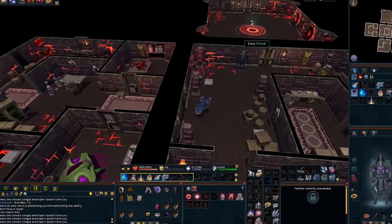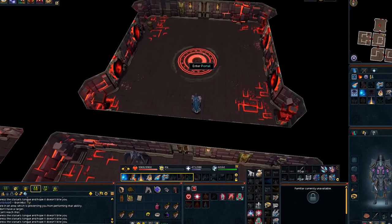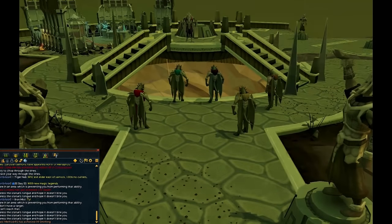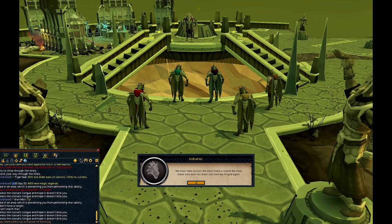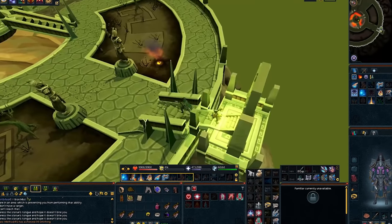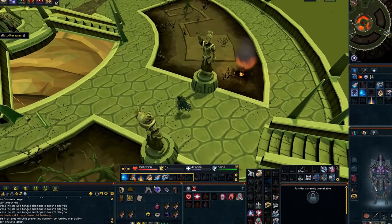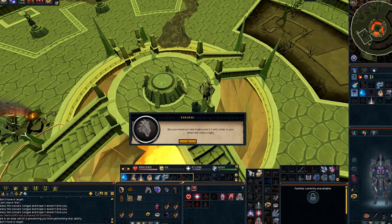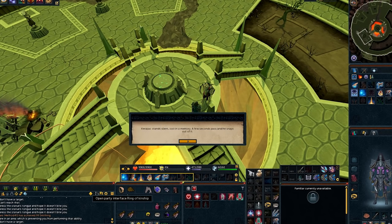Go east, then north, then click on the portal and select option one. When you get here, hold down spacebar and spam through the chat. Go into the center of the room and talk to the dragonkin. Hold down spacebar. Go into the center of the room again and talk to the dragonkin, then hold down spacebar.